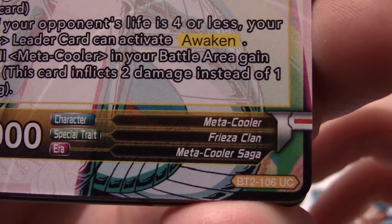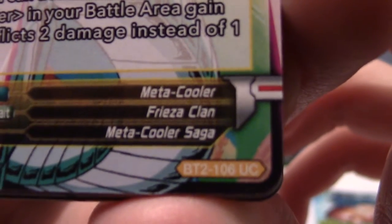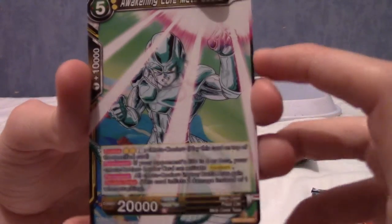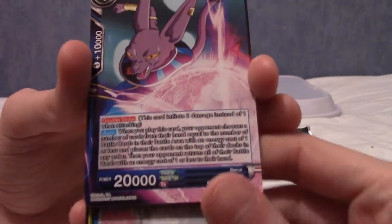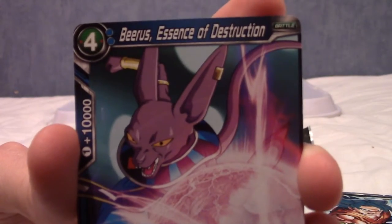He is Metacooler, he's from the Freeza clan, and he's from the Metacooler saga. He's also a common. I was expecting, if you've ever played Dokkan Battle, the cards to kind of look a bit like that, but not quite. These are more like character cards, but they're like specific attacks or whatever.